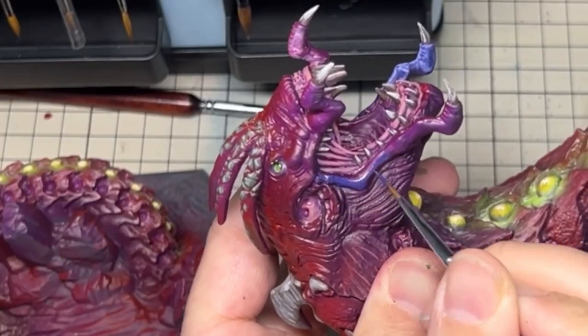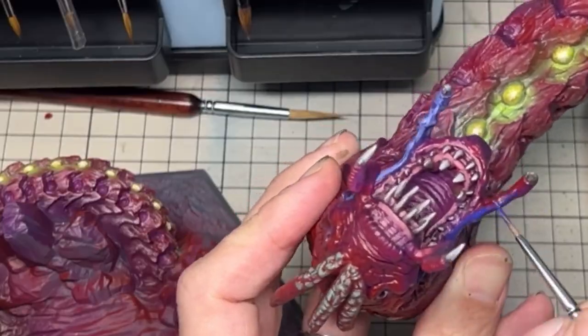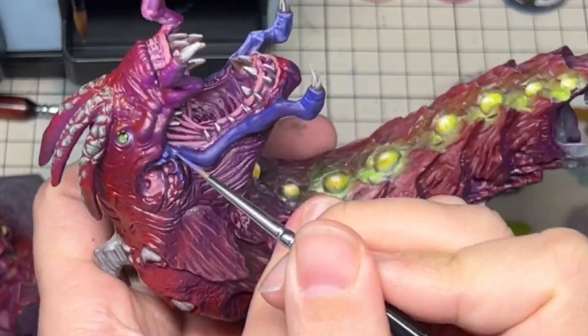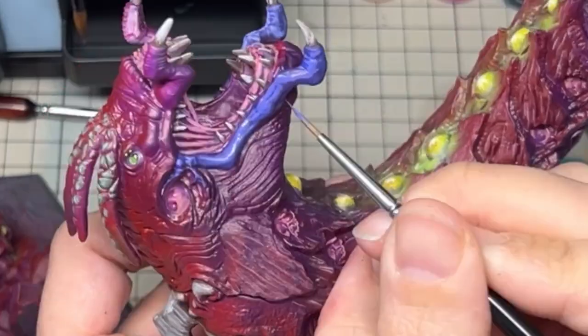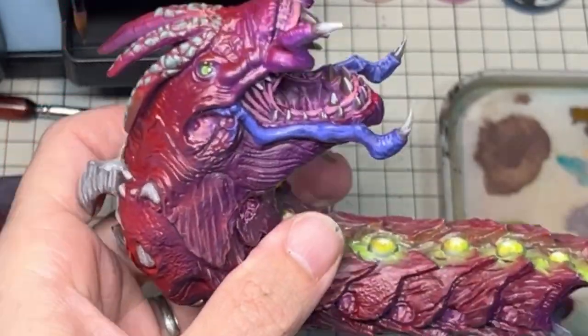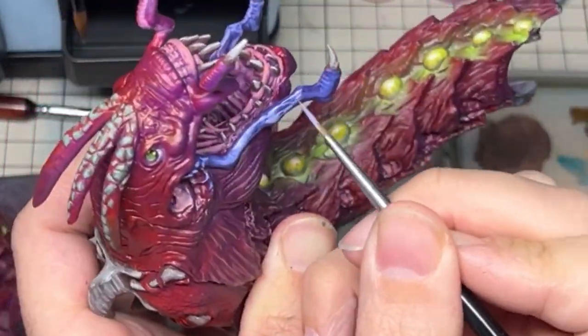With much of the model painted, the head was not drawing enough attention when it should have been. To make it more interesting, I went with painting the extended mandible jaws a cool purple, leaning more into the blue spectrum rather than red, with the intent to pull attention and get some more detail in the face. This went from a dark cool purple up to a light blue purple for the highlights, and I was pretty happy with the added colour variants.